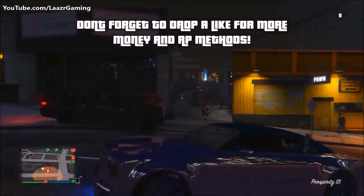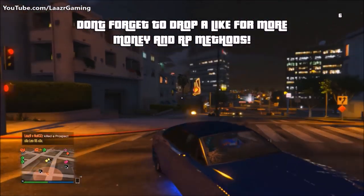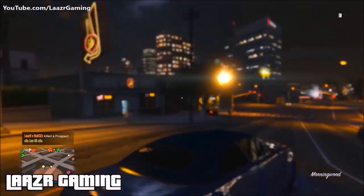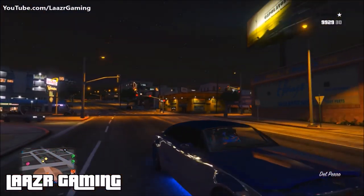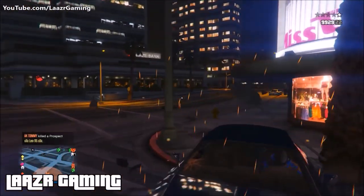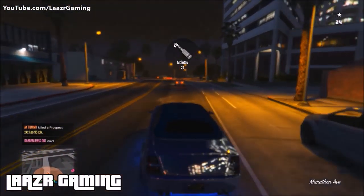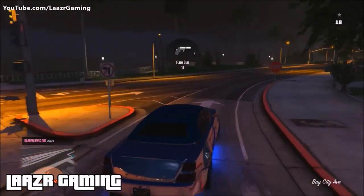Rockstar Games recently ended a bunch of special money and RP promotions — including double money on adversary modes and stunt races. However, Rockstar Games are now offering double money and double RP on all Special Vehicle Work missions. You might be confused on how these payouts exactly work, what the best mission is, how long you have to spend in the mission to earn max pay, and how to earn all the money bonuses.